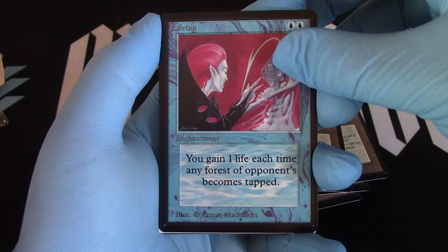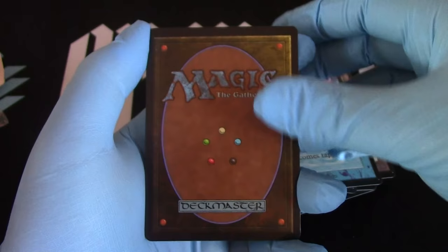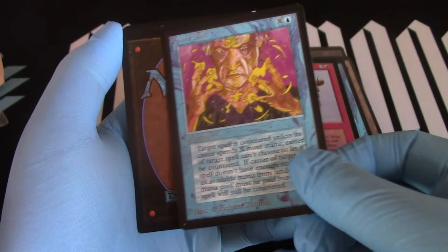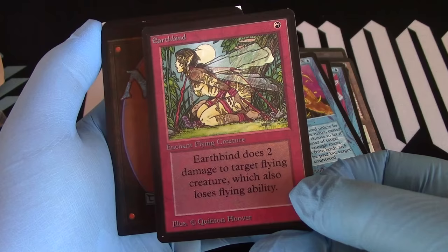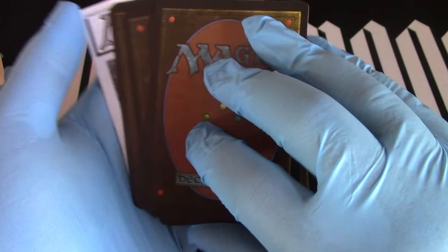Now we're going to flip it back over. Let's finish off these commons and go to the rares. Tail Giant — like that. Power Sync — when interrupts, actually we're interrupts. Earth Mind. Continuing on getting alpha rares in the beta starters — pretty sweet.